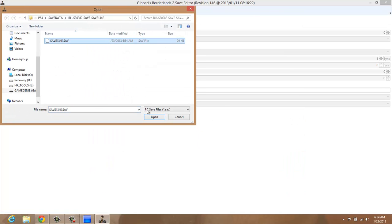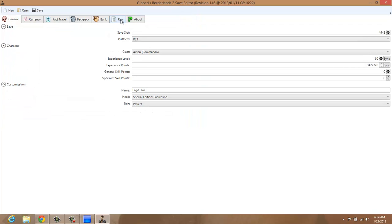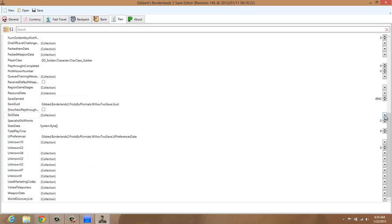Now we're going to open our file. We're going to go to the raw data. Okay, scroll all the way down. You see where it says skill data?